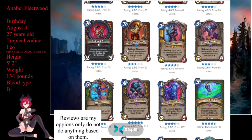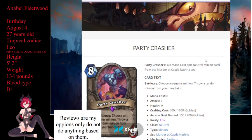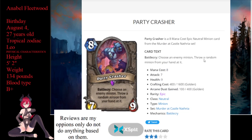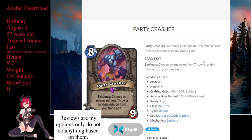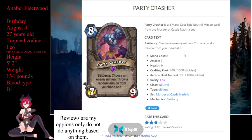Next up is Party Crasher. Party Crasher is an 8-mana epic neutral minion that's a 7/9. Its battlecry says: choose an enemy minion, throw a random minion from your hand at it. This is kind of like the cannon that Hunter used to have. It depends on how this is written.